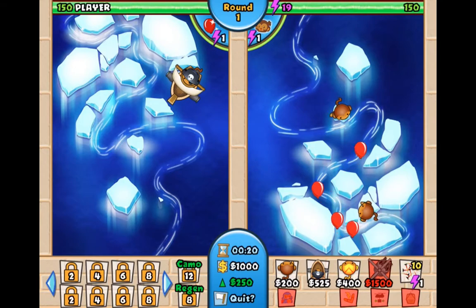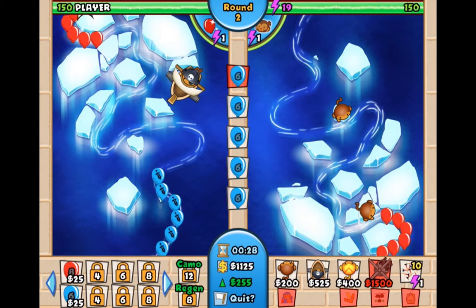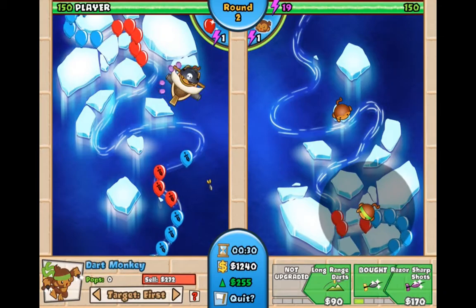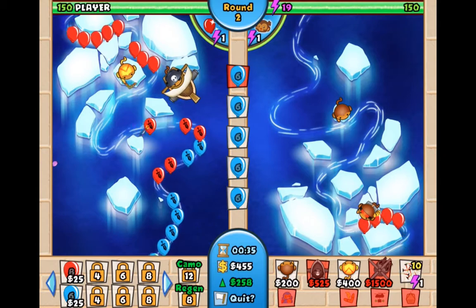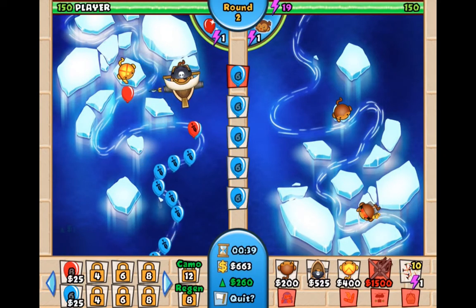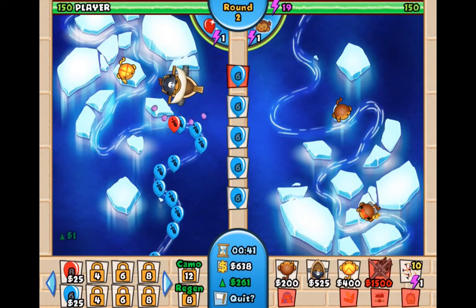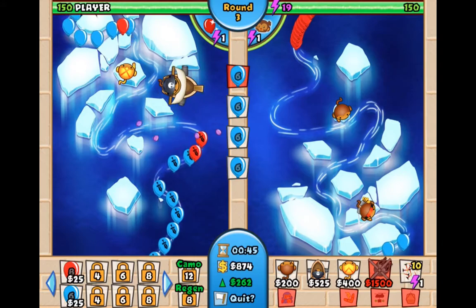It automatically throws the darts if you're new and didn't know that. I'm gonna send some blue balloons because I don't have a banana farm. I'm gonna upgrade that, and I'm sending lots and lots of balloons because I have no banana farms — that's the only way I'll get money.